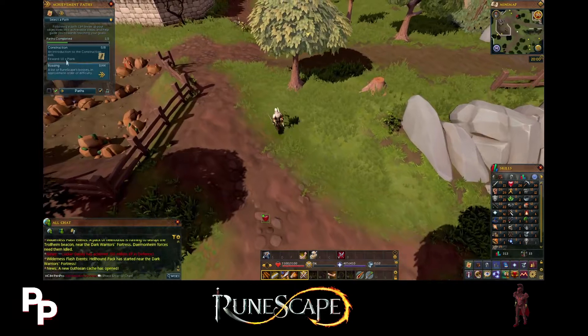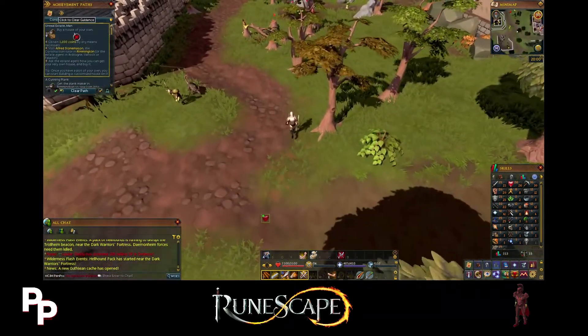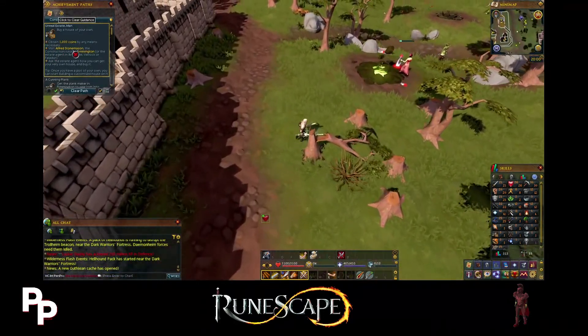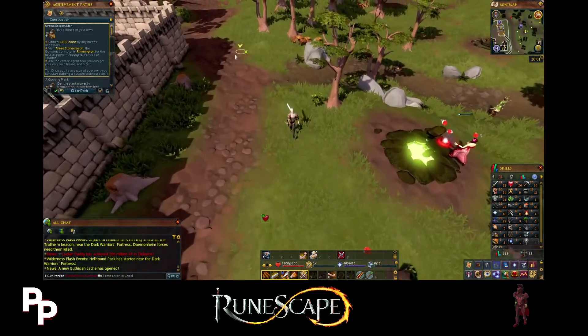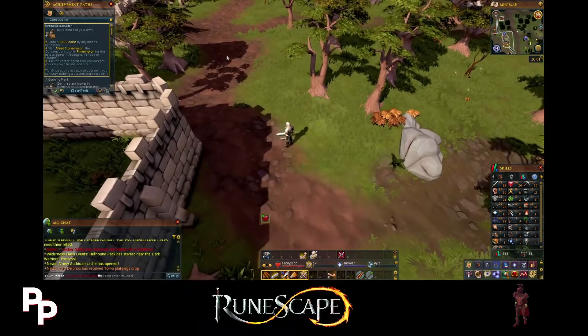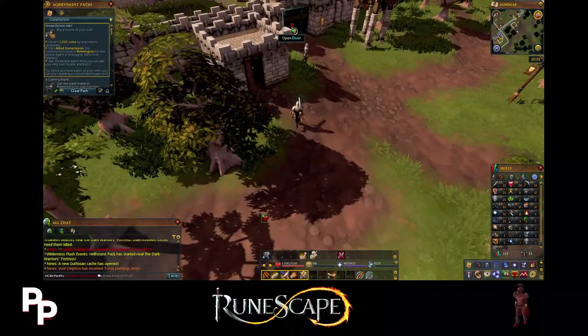Let's move on to our next skill, which is construction. Apparently it's 'buy a house of your own,' which you just need a thousand coins for. You can visit Alfred Stonemason, the construction tutor in Rimmington, or the estate agent in Ardougne. Once you have a plot of your own you can start building a customized house on it.